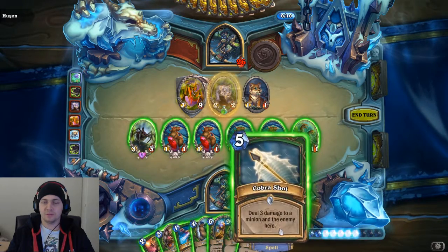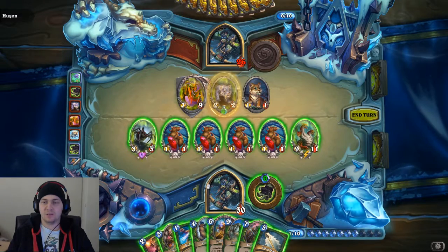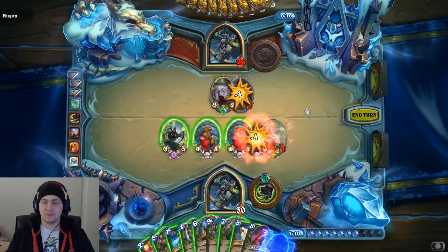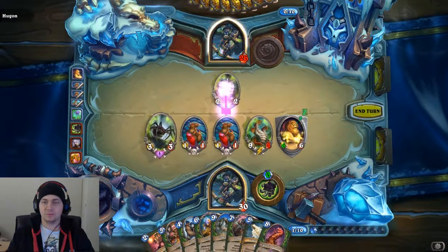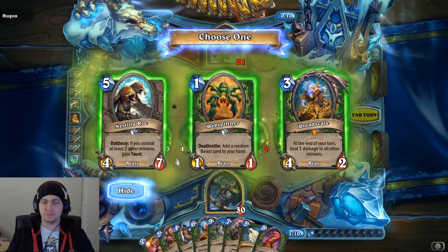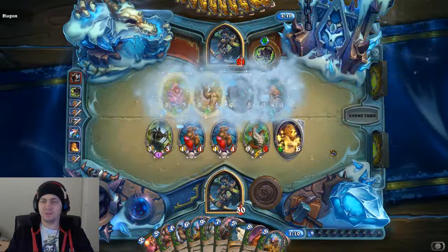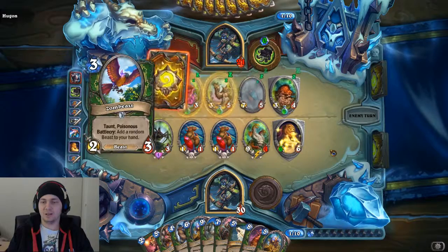Let's deathrattle all of these and we'll take 3 damage to a minion. Let's take another dread scale and give it some more poison. That is one way of doing it, and that is a lot of poison. I think this might be where I play my dread scale.